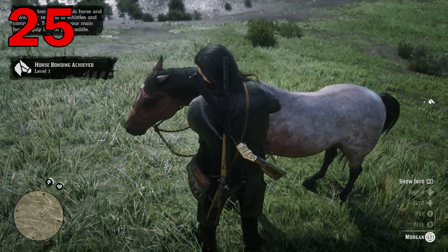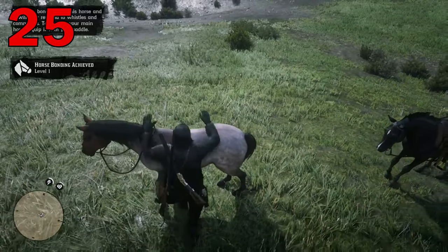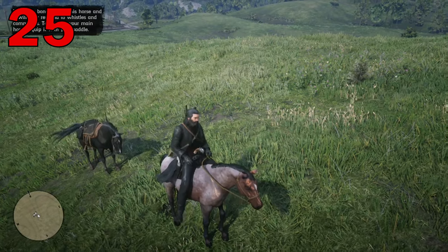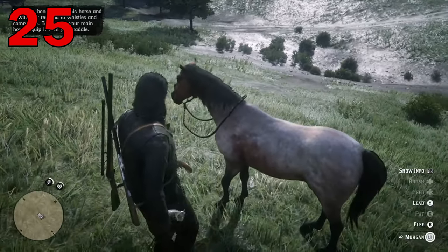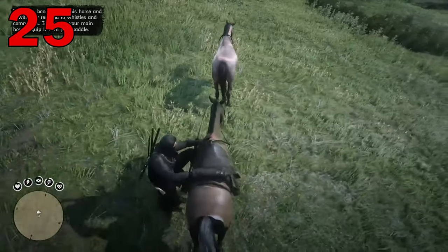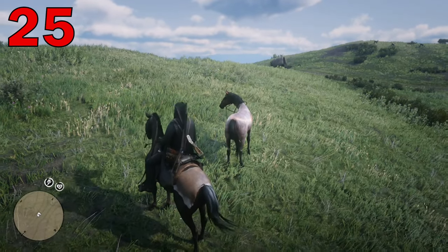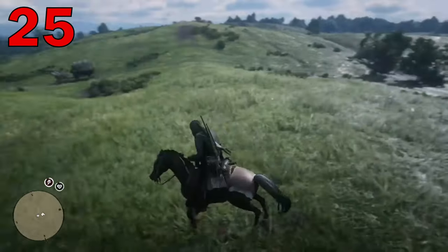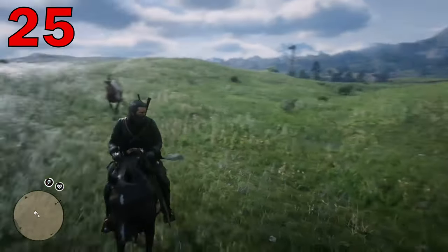Hunting big game can be a bummer in Red Dead 2, only being able to store one big pelt on your horse at a time. Why not just bring more horses? You can actually tame another wild horse to follow you around to give you more storage space when hunting big game. All you have to do is tame a wild horse, highlight it, and tell it to follow you. Whenever you kill big game, you can put it on the other horse, then kill another and put it on your horse.